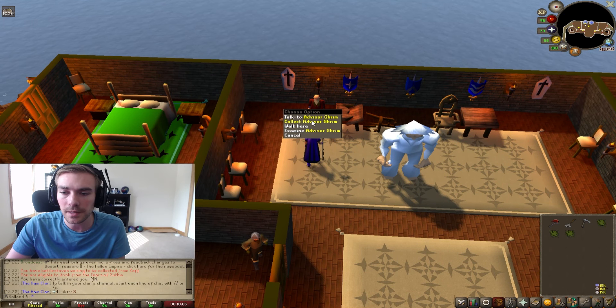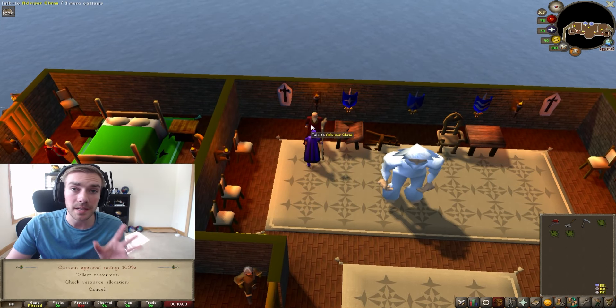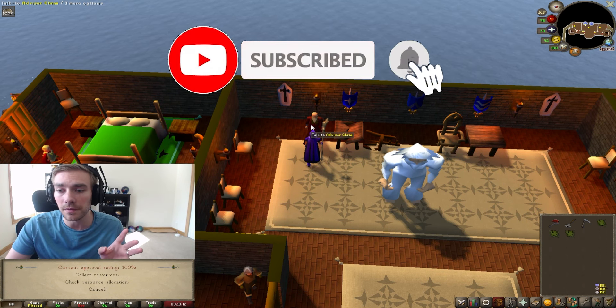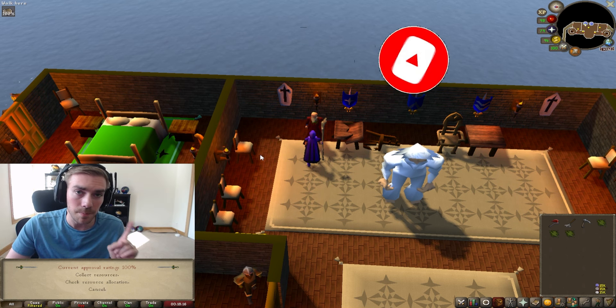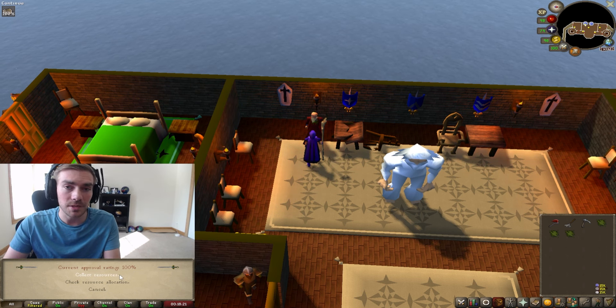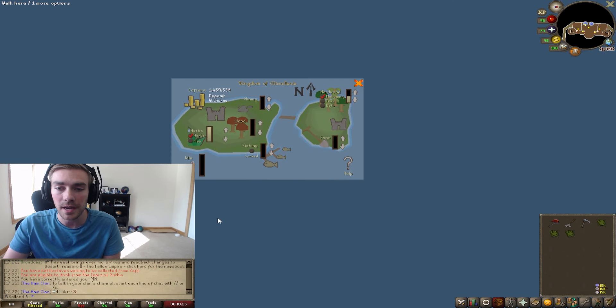From Advisor Grimm you can click collect resources, or go to check resource allocation. I'm going to go ahead and check resource allocation rather than collecting right now, since I'm saving the collection for a separate loot video.